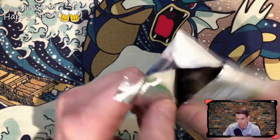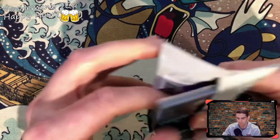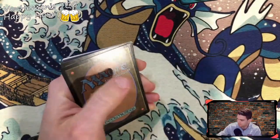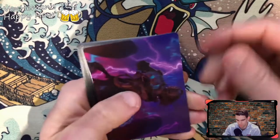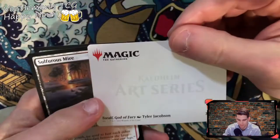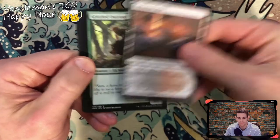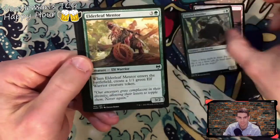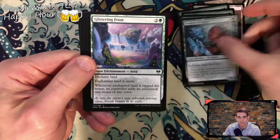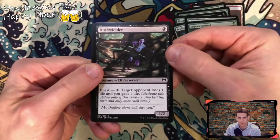Before I was recording I got a phone call on my iPhone so there might be a little break — that's what video editing software is for, right? Dwarf Berserker — cool. Tore Off God of Fury. Sulfurous Mire, Frizzle Outrider, Elderleaf Mentor, Roots of Wisdom, Sculptor of Winter, Glittering Frost, Gaspira Sentinel, Dusk Wielder — I think that's new.